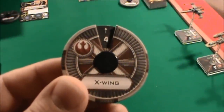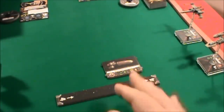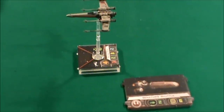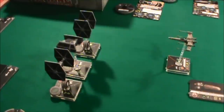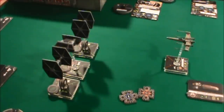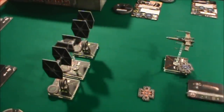The maneuver would have already been chosen, then we reveal the dial. I've chosen a four straight ahead for the X-Wing, so let's get him moved up. I think instead of a protect action, I'm going to have the X-Wing lead the attack on these TIE Fighters. For its action, I think we're going to take a target lock, and I'll fish out the tokens for that. I believe it's a red and a blue — so we put the blue here with our TIE Fighter.